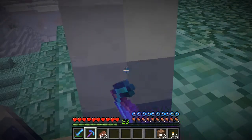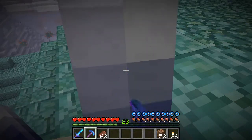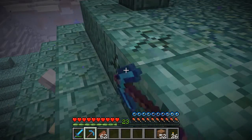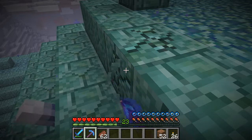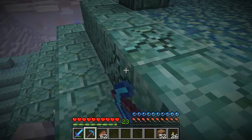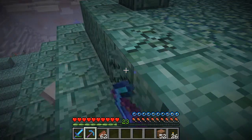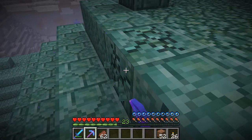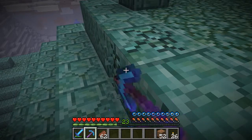His thorns keep getting in my way, but I am not letting go of this mouse button - nope. I am going to knock this block out eventually. It'd be great if I had some milk, then I could get rid of the mining fatigue, but the downside is that it also gets rid of every other potion effect. Hopefully we picked the right block. If not, we'll be in a world of hurt.